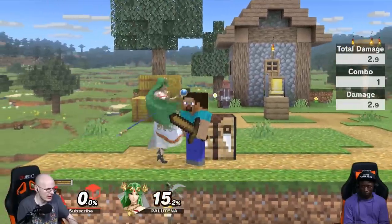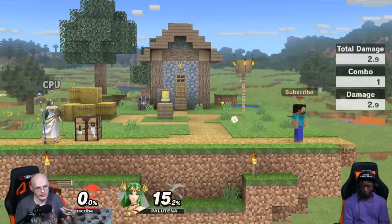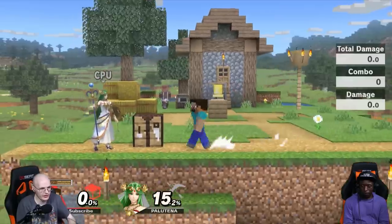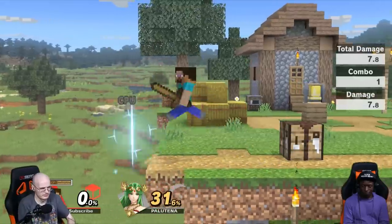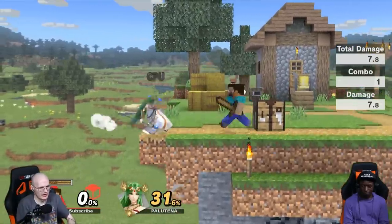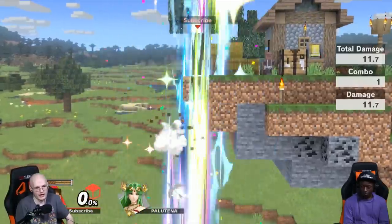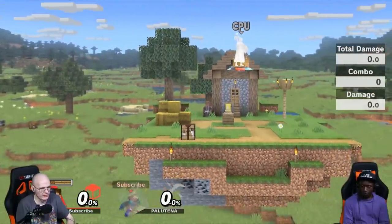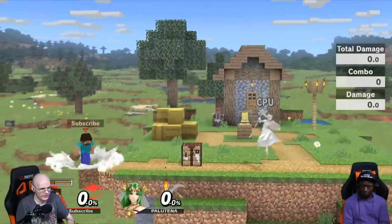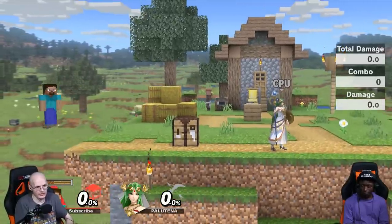If I don't have iron I can just do straight jabs, which could be better or worse depending on their percent and what you're trying to set up for. The best way is to just lead this together and then place a block. A block right above the ledge works most of the time, unless they ride the ledge — sometimes they can get up, but most of the time that blocks it.